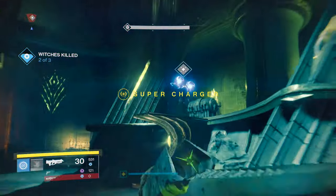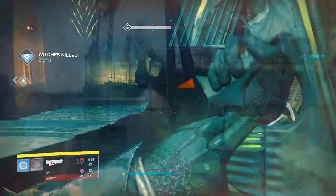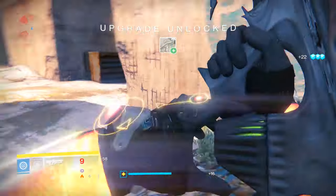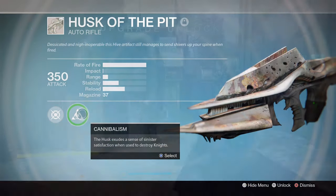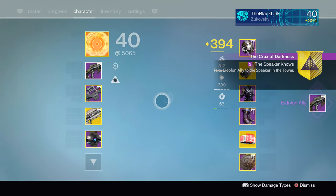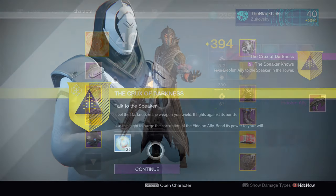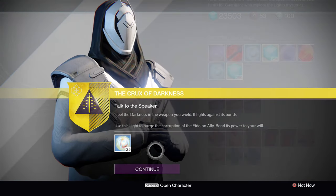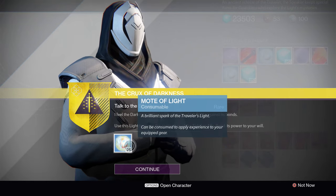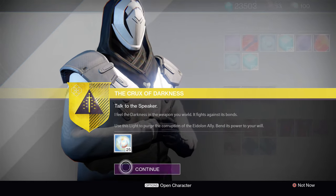So once you've found out which mob you need to hunt down, get to farming. It'll take you a little while to complete that step. But once you do, the next phase of this quest will start, tasking you with heading back to the tower and speaking with the Speaker. This part of the quest will have you utilizing 25 motes of light to purge the corruption and darkness from the Husk of the Pit frame, transforming it into the Eidolon Ally. Congrats, you've gotten yourself a legendary auto rifle.